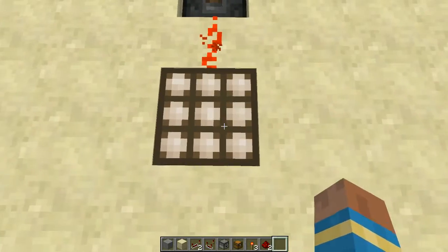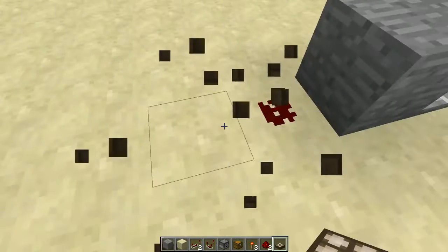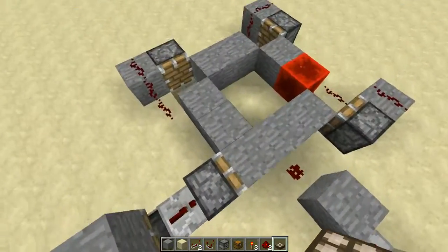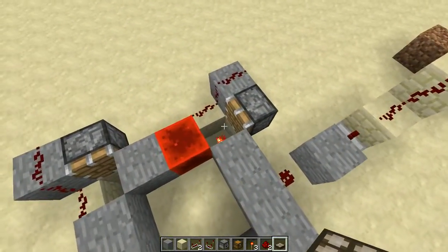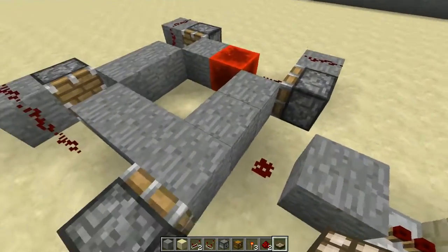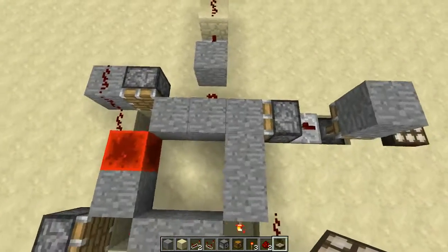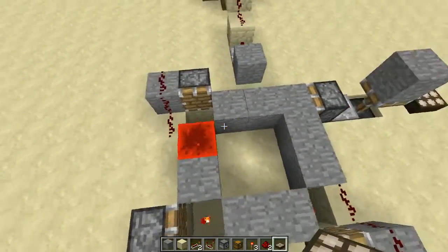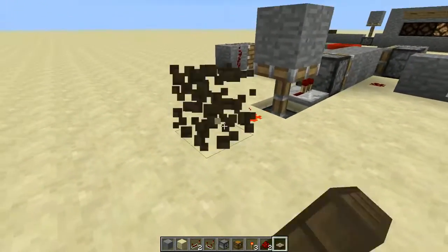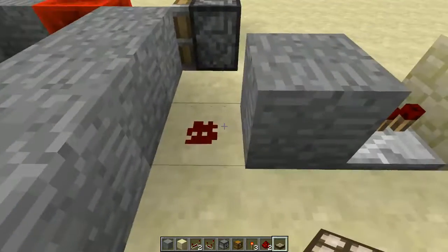Once per day — once when it becomes night — this turns off. And then when it becomes day again, this turns on. As you can see, this loop of blocks went over by one. Every block in this loop counts as one day. There are nine blocks currently here, so this will take nine days to complete the cycle — meaning every ninth day, whatever you put here will happen.